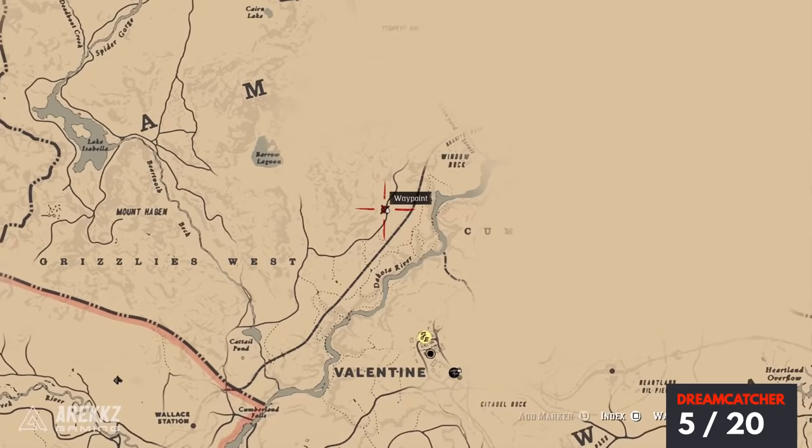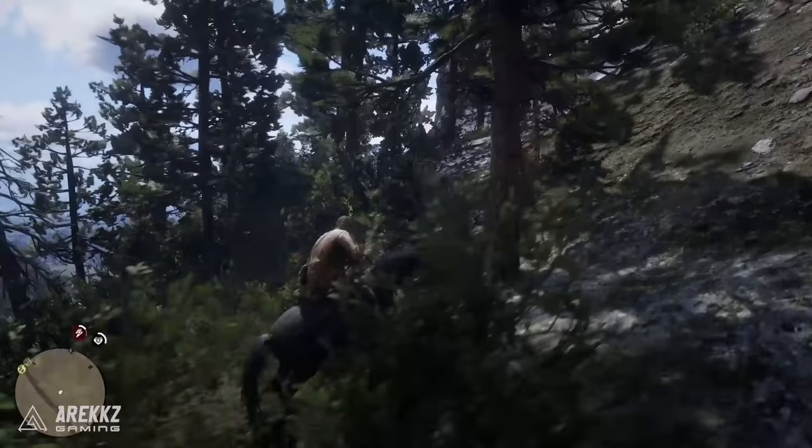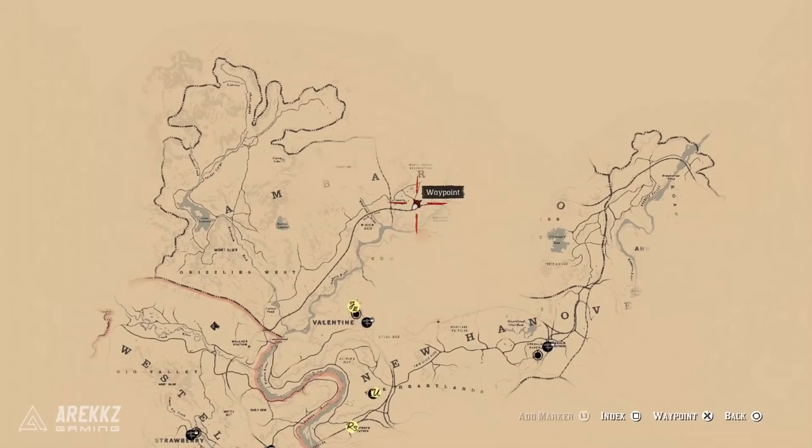Moving on from there, going east from our previous location, set your waypoint just a little bit off the path. When you get to this area you'll see a fallen down tree, then go up the hill a little bit on top of your horse and you can go over here and find your next dreamcatcher.